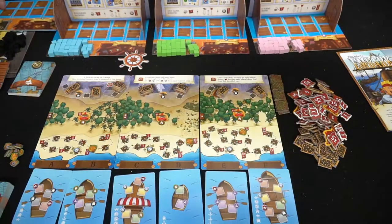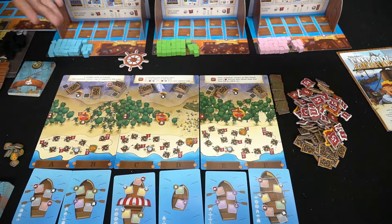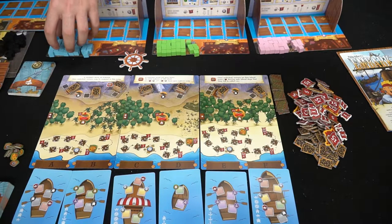Here's the game Embark, already set up for three players. You can see three different player colors. Everyone gets 30 cubes or sailors, plus these secret hidden boards that face away from other players, showing which sailors will move to the inn each round.